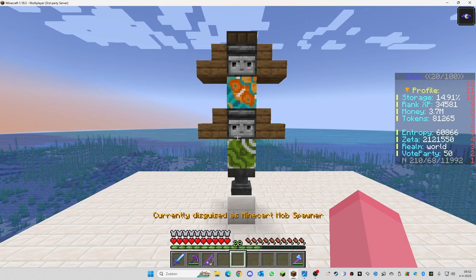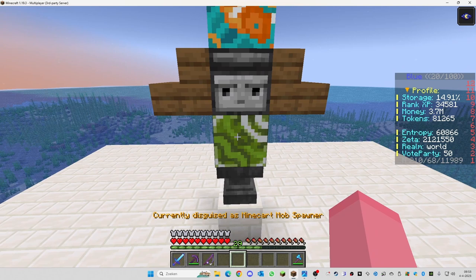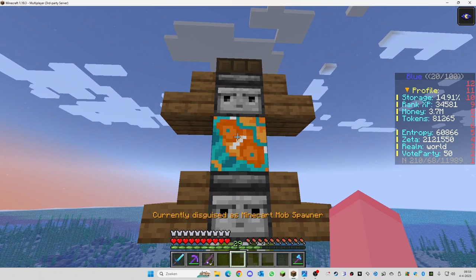What you need to make it: an anvil, a green glazed terracotta, an observer, an orange glazed terracotta, another observer, and a daylight sensor.